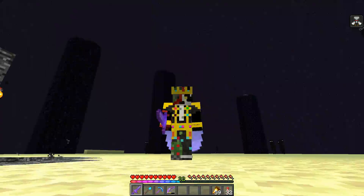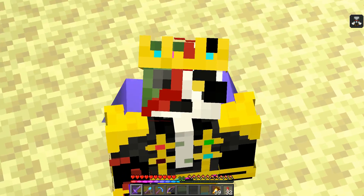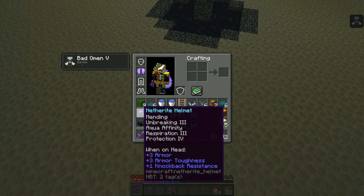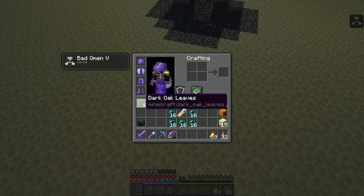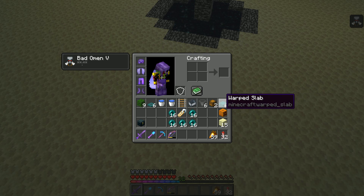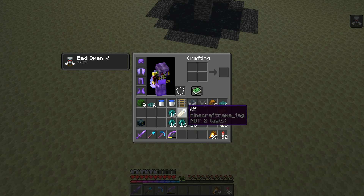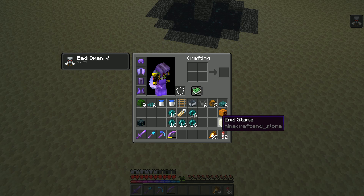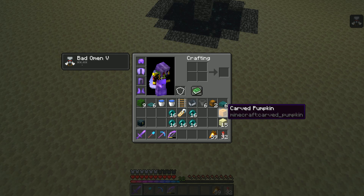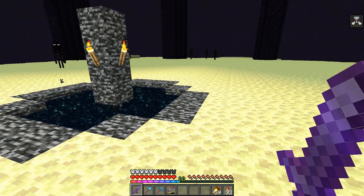For this one, we're going to do an enderman XP farm — one of the easiest enderman XP farms I've built. It can be built here on the mainland or on an isolated island out in the End. Here are the items you need: nine leaves (you can get away with three), six trapdoors, two water buckets, a single rail, a minecart, six hoppers, two chests, six slabs (or carpet), a name tag, some ender pearls, and about 15 temporary blocks — which you'll actually get from digging the hole.